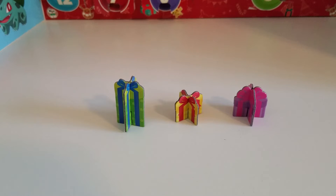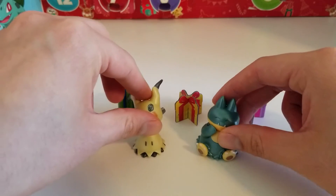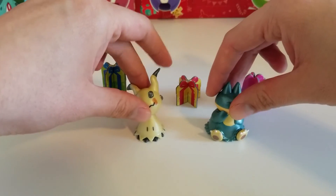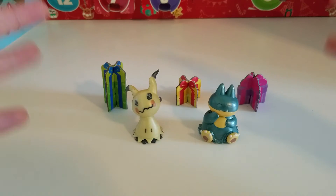And since we have a non-Pokémon piece, let's bring the last ones in. Since we got the green present, we've had Days 14 and 15, which were Mimikyu and Munchlax. So let's go ahead and put them here.